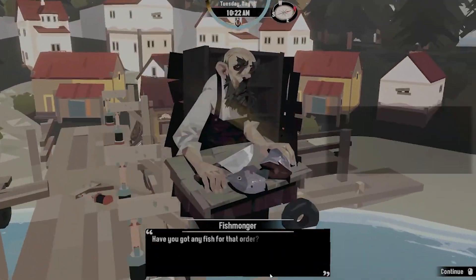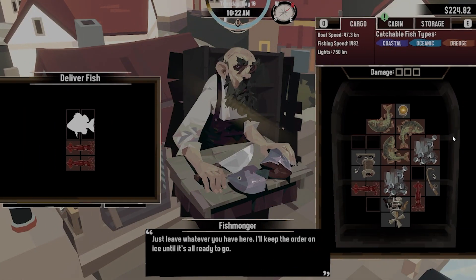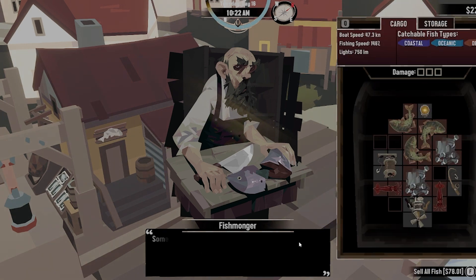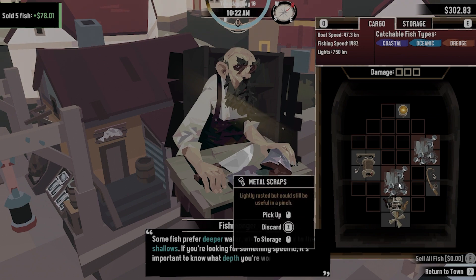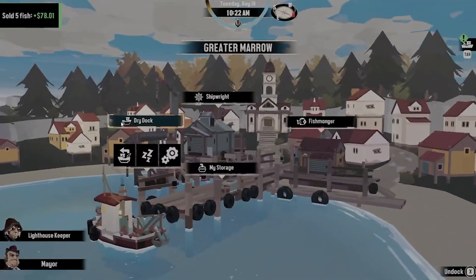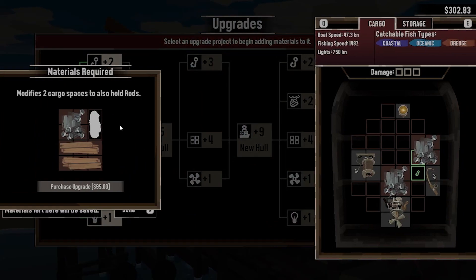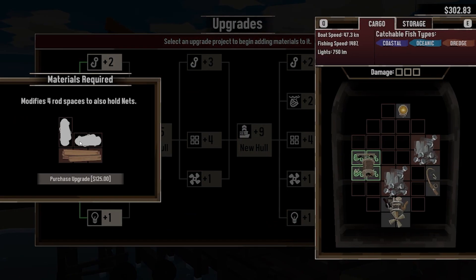At the fish monitor — selling all fish. I've got two scraps so let's put that in dry dock. That one's full. Oh snap — what is this? 'Modifies two cargo spaces to also hold engines.' Please upgrade! Alright, we got that upgraded.